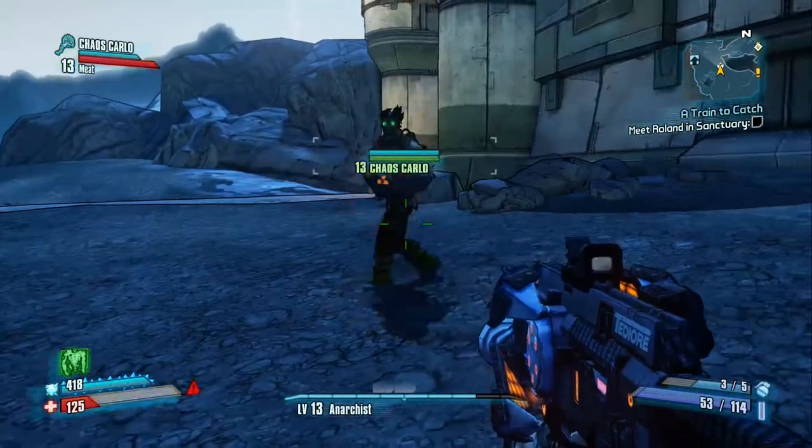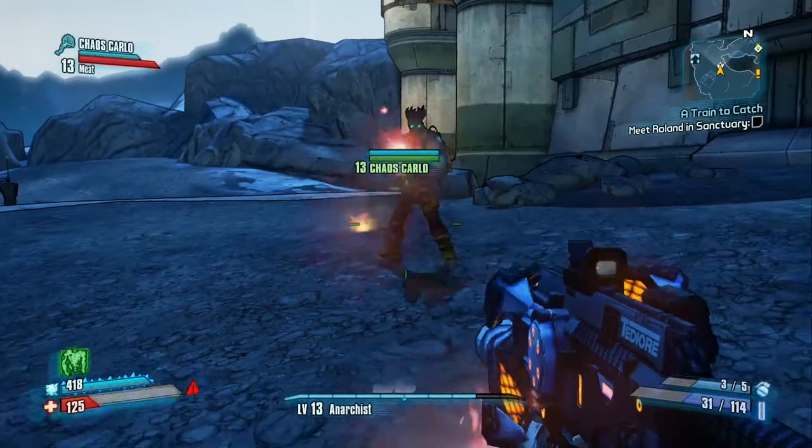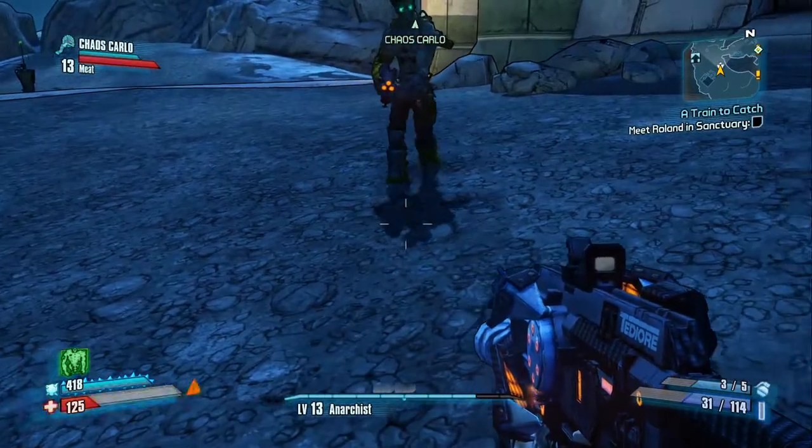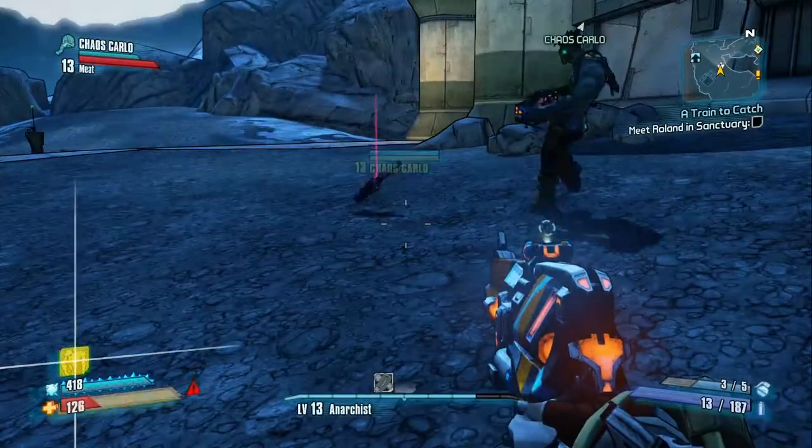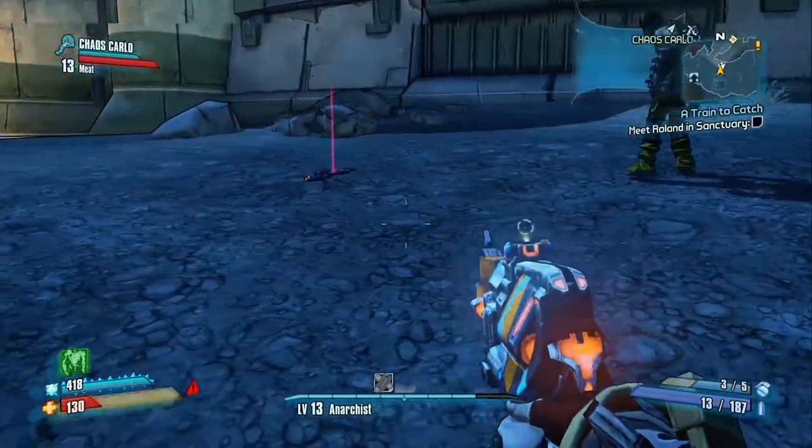So it is as simple as that. I am going to be showing you the stats of both guns, that way you do know that it is a duplication of my Hefty Plasma Caster. So we are going to go ahead and drop both of them and I will go ahead and show you the stats.